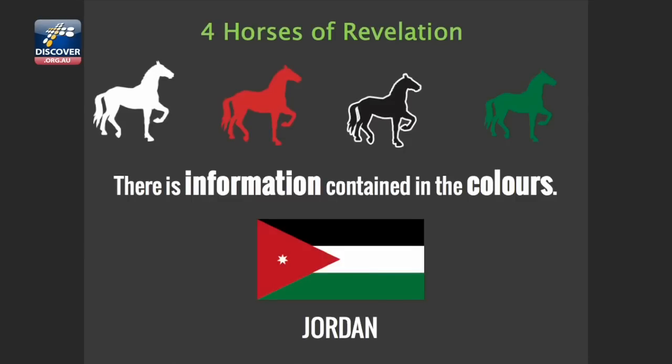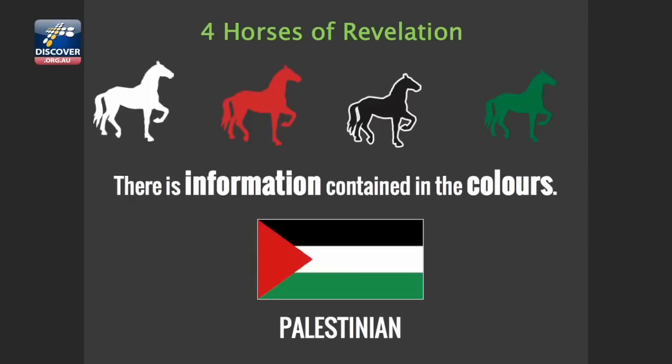Here's the national symbol of Jordan, next-door neighbor to Israel. What colors do you see? White, red, black, and green. And if you go next door, inside the territory of Israel, there is the Palestinian flag. They look the same, don't they? So when people say the Palestinians need a homeland, they got it — it's called Jordan. When they divided Palestine, 70-odd percent of Palestine went to Jordan, called Transjordan in the beginning. Flags tell you something. Colors tell you something.